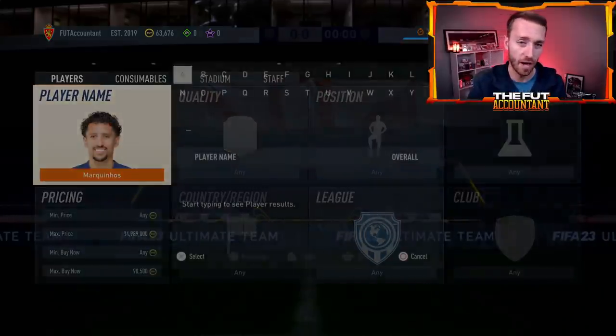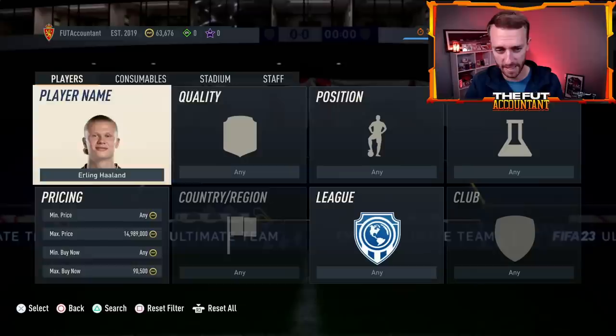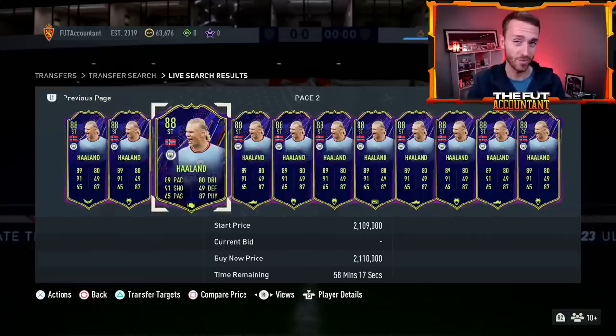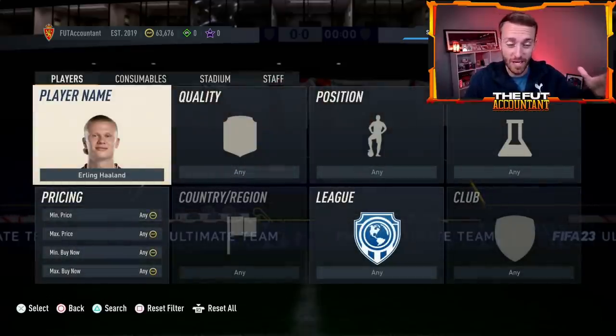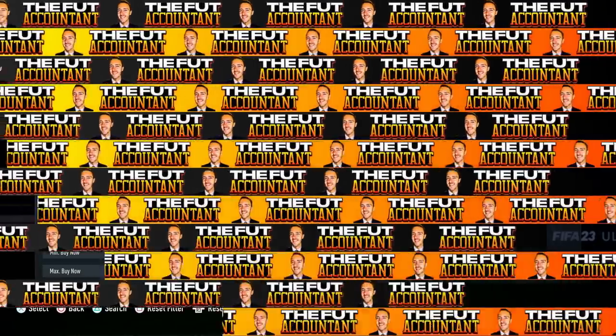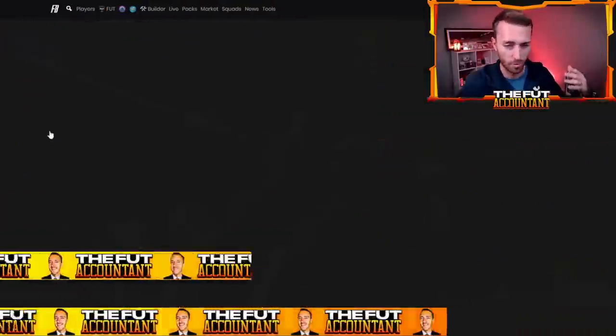There's an interesting situation with Haaland. I think people were even buying Haaland's card because they think the gold card can go higher after a price range update, because tomorrow in the team of the week we are expecting to see Erling Haaland as part of that squad — he deserves an inform for a three-goal, two-assist performance. I want to look at some team of the week predictions and we should start to see some leaks today on Tuesday as well. Leaks are very common ahead of team of the weeks being released.